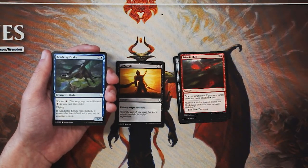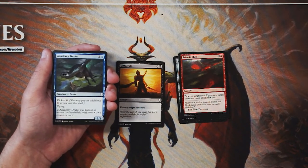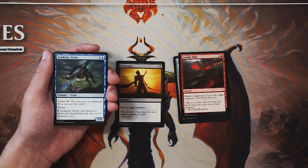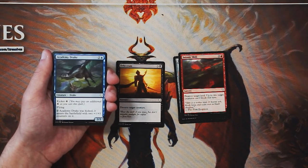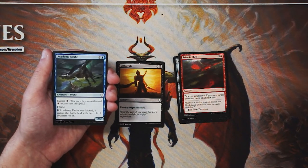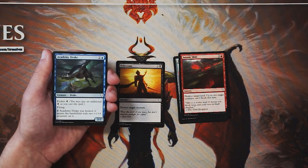Academy Drake is a two-two for two and a blue with flying and kicker. You can pay four extra when you cast it — if kicked, it enters the battlefield with two +1/+1 counters. So it's either a three-mana two-two flyer or a seven-mana four-four flyer. Not amazing, but it's not a bad card solely because it is evasive. There will be instances where having an evasive threat in the air is really key. The kicker makes it a little more relevant in both the early and late game — that flexibility is very important in limited.